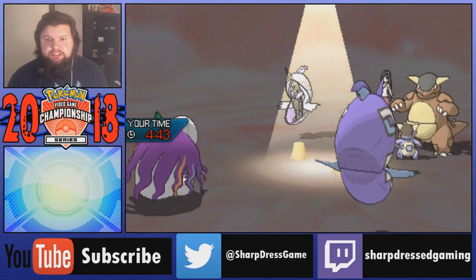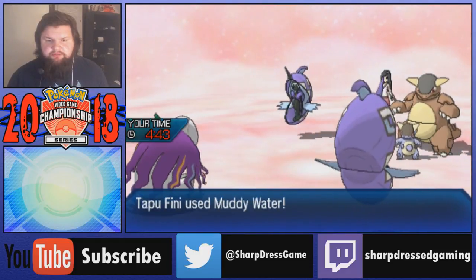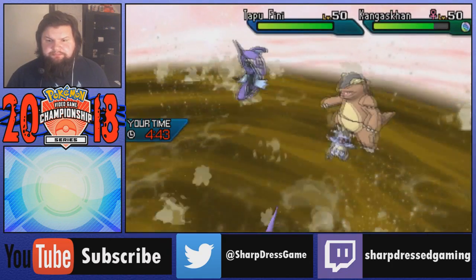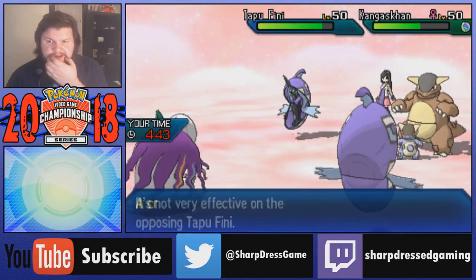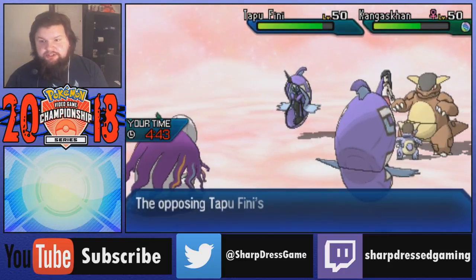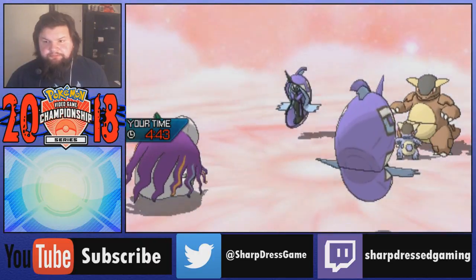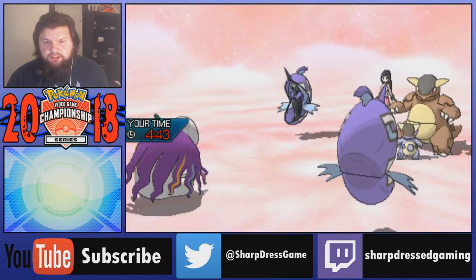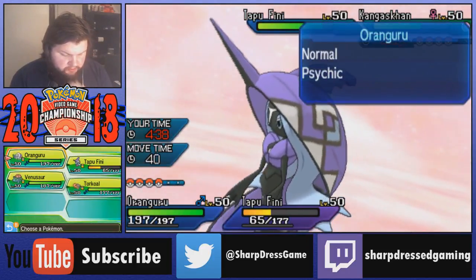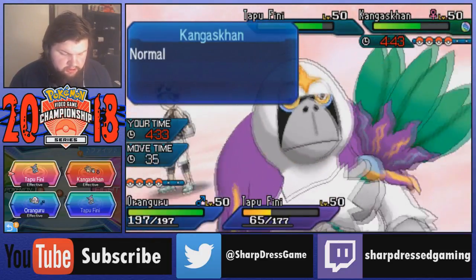I've got Choice Specs on Oranguru. I have Muddy Water - I'm just going to switch my Oranguru. Accuracy drops credit play on the Fini - accuracy drop on the Kang, it's gone, that's what I really needed. Fini also gets one which is helpful. We just need those to actually come into play. We're going to get the Trick Room off with the Oranguru, but unfortunately we are now Specs locked in Trick Room so I do need to switch. I'm going to bring out Torkoal.